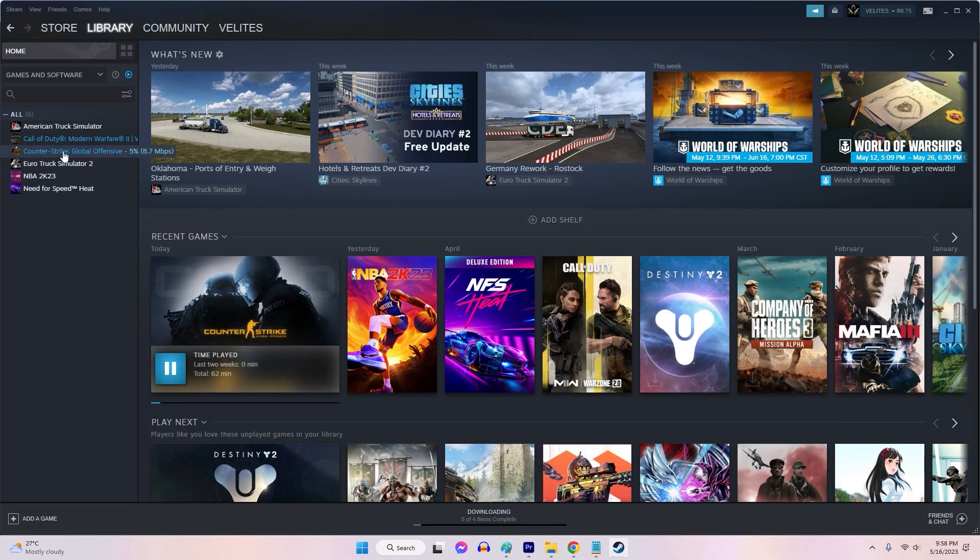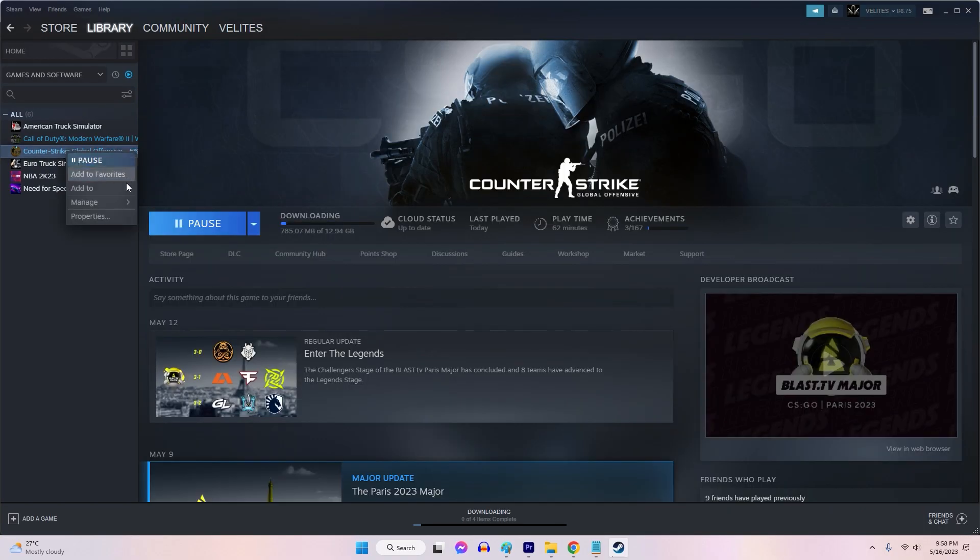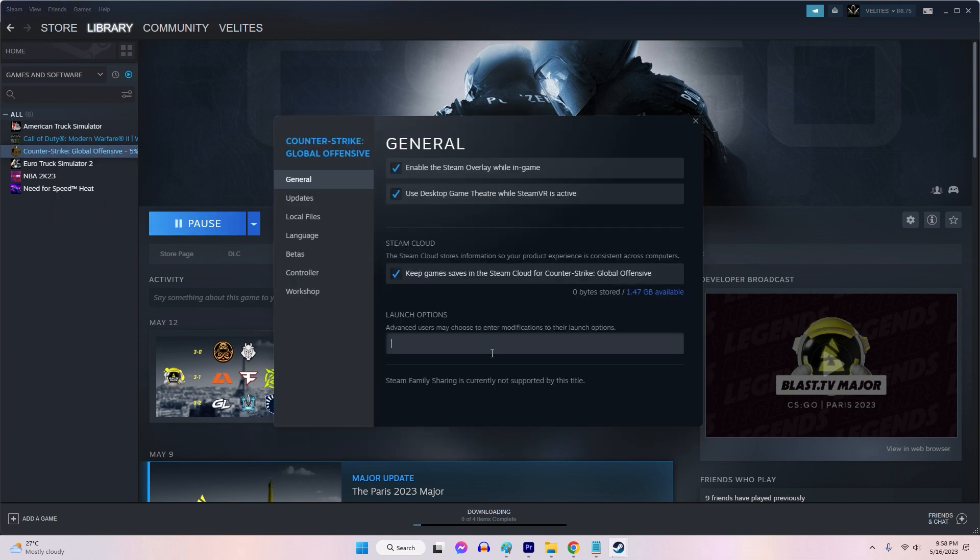To do this, right-click Counter-Strike: Global Offensive in your Steam library. Select Properties and navigate to the General tab, then click on the Set Launch Options button. In the Launch Options window, remove any existing text and add the following command: Auto Config. Close the window and launch the game to check if the issue is resolved.